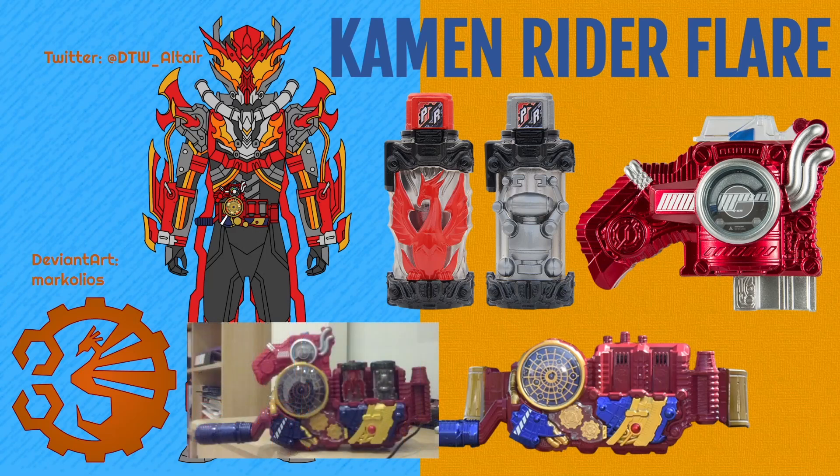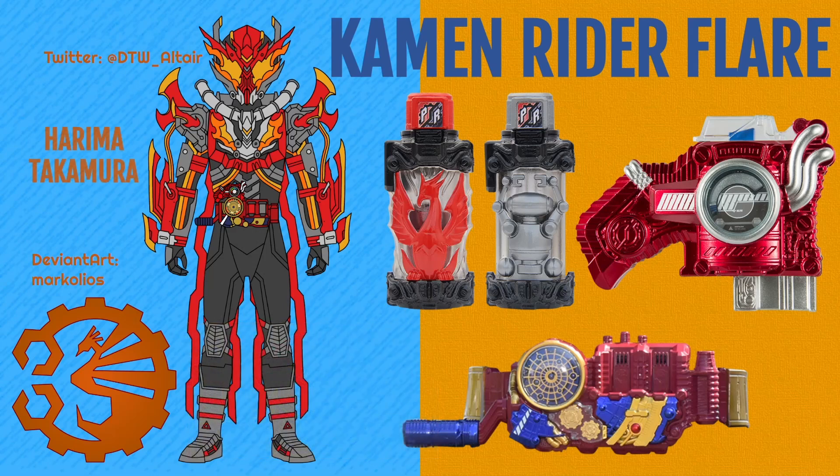Flare's real name is Harima Takamura, a test subject in the old world of Build, who after regaining his memories in Build's New World, worked closely with Sentou Kiryu, being given his own Ethel Driver replica safe for human use, full bottles and the hazard trigger. Tracking down and fighting remnants of downfall after the end of Build's New World. This story would be explored in a Build spin-off drama I would call Kamen Rider Build spin-off drama: Ignition.